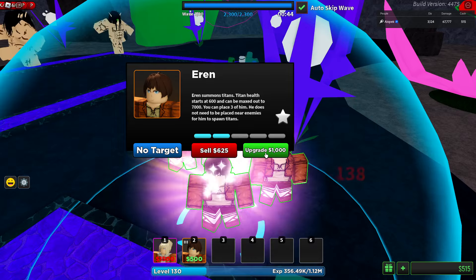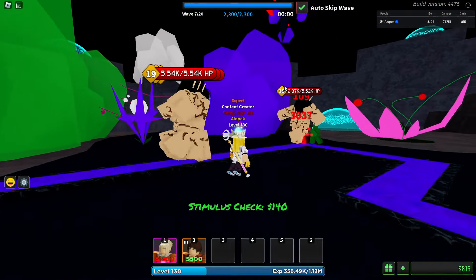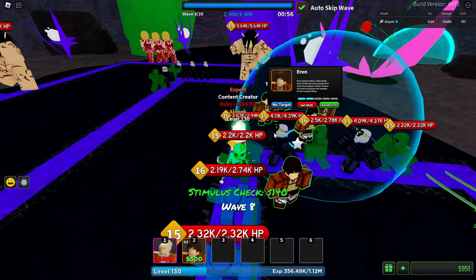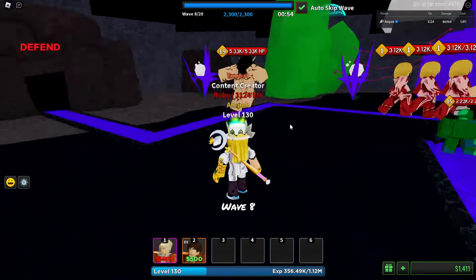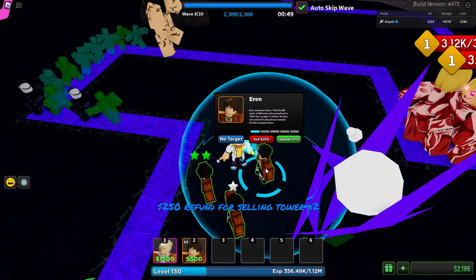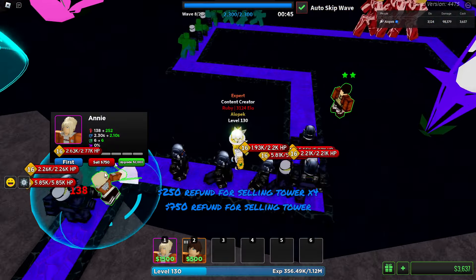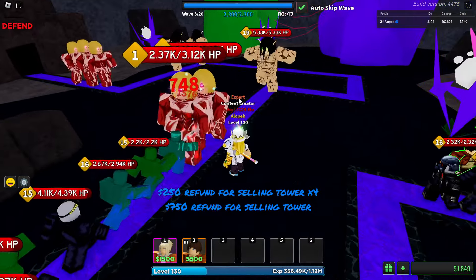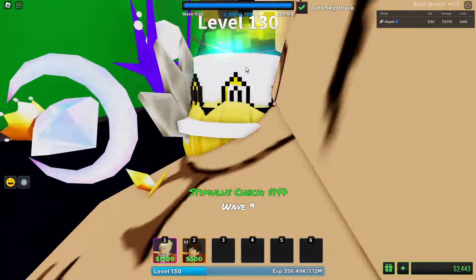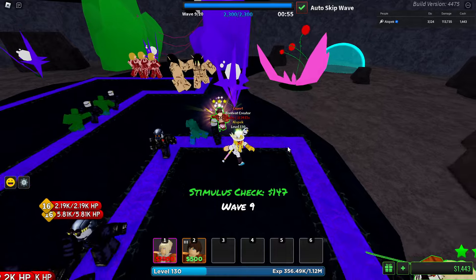Let's get a few upgrades and see how much the upgrade increases their HP. We'll get Aaron upgraded to 750 and see if it gets any more than 5.54k, or if the upgrades don't even do anything — sometimes they don't. Let's sell all the other Aarons so we know what we're working with, then sell this Annie too and get Annie upgraded to see if that increases the titan's HP as well.